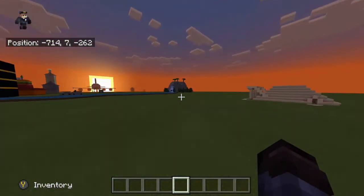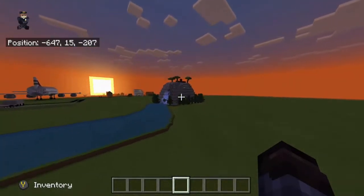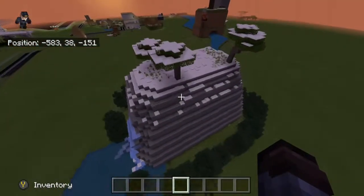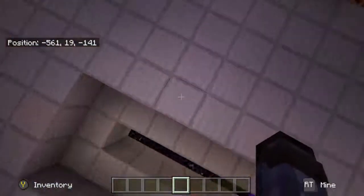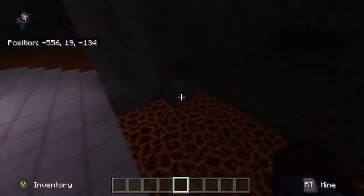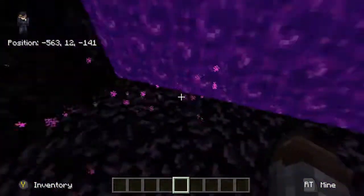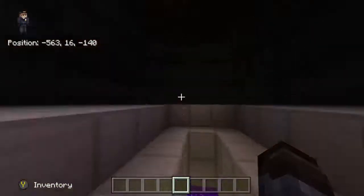To finish off the main tour — the volcano. The volcano is inactive right now. If you go inside and underneath you can see it was a volcano at one point, but now it's home to the Ender portal lands.